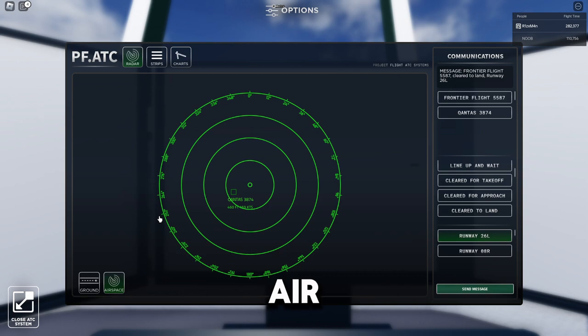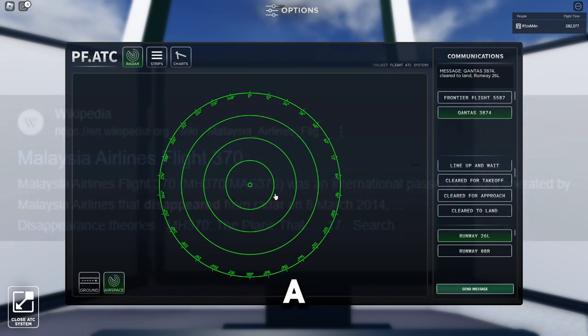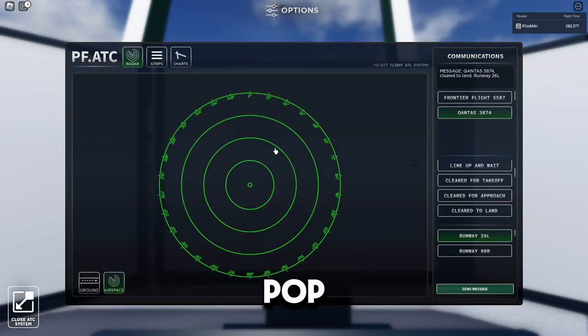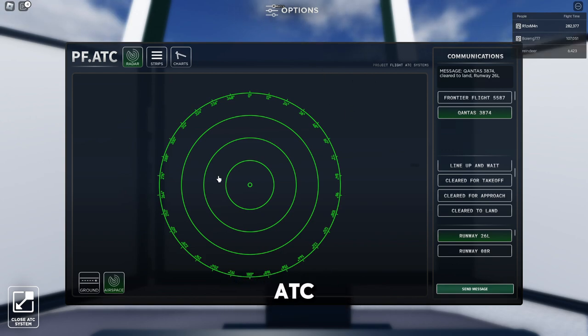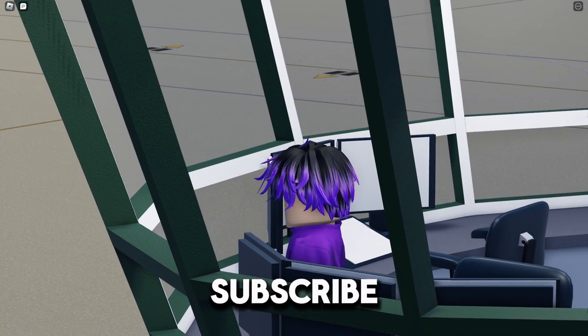Now let's look at airspace - this shows everything in the air. The numbers you see are headings. If you set your heading to zero, you'd be going this direction, and if you set it to 180 you'd be going the other way. Planes will pop up here so you can see how far away they are. And that's it for the ATC tutorial.